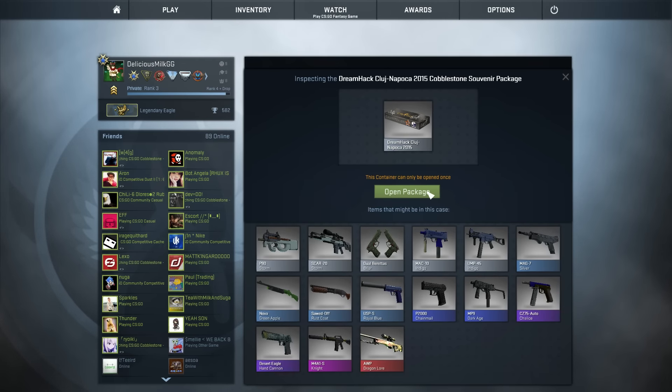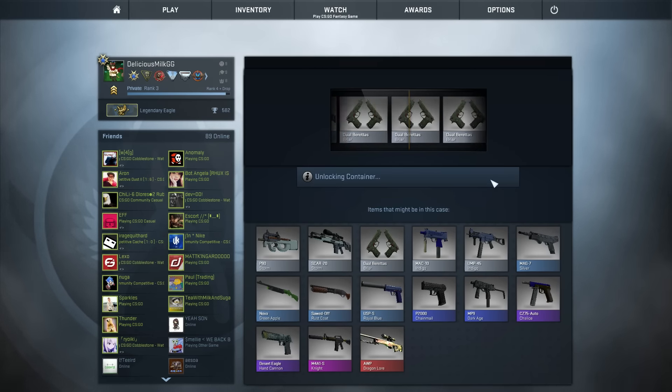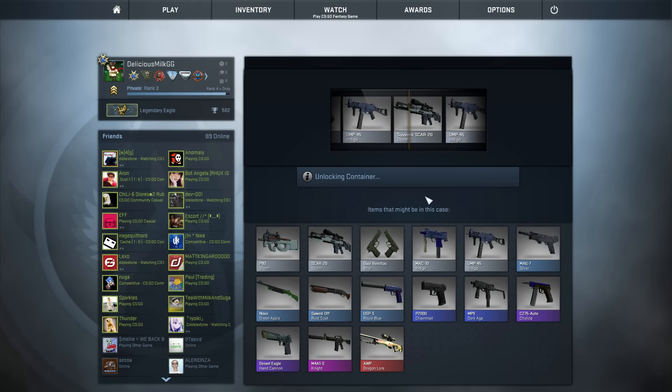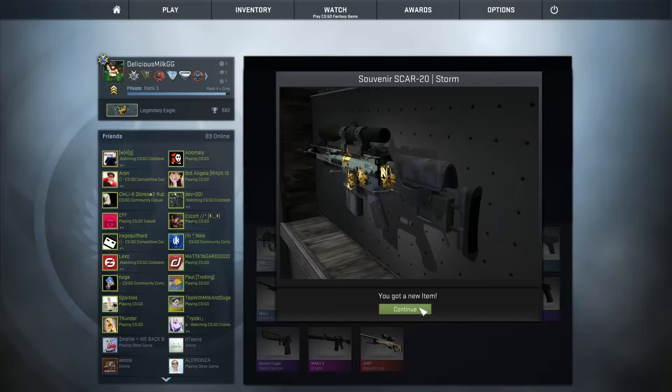Next up we're going to open another cobblestone. I didn't check which team this was, so we'll find out after. And we're going to get the souvenir SCAR — we've been opening like a hundred of those in our lifetime. That's shit.